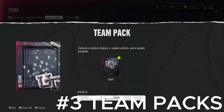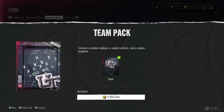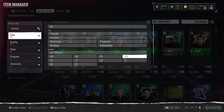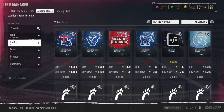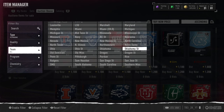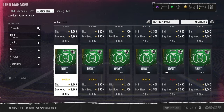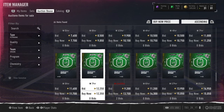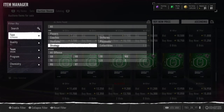Number three is the team pack. The team pack is almost guaranteed profit every time if you sell everything. It's 3,500 coins and worst case you quick-sell everything back for 2,500 coins. You get a stadium, a uniform, and a playbook. Many playbooks go for thousands of coins. Oregon's playbook goes for around 13,000 coins right now because it has the Henry run scheme — that's why it's expensive.